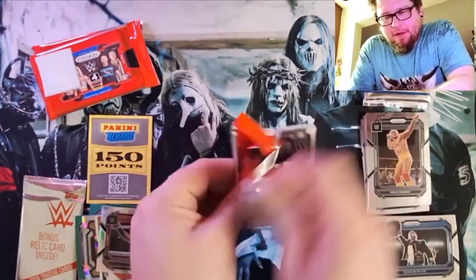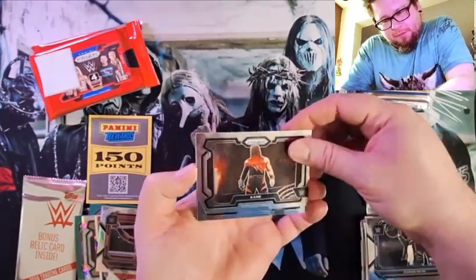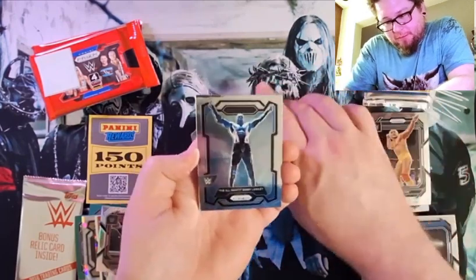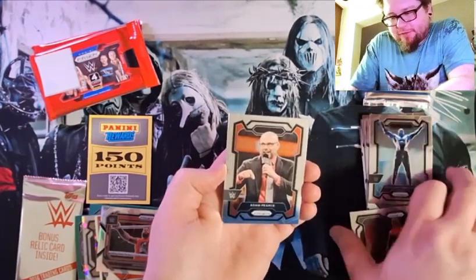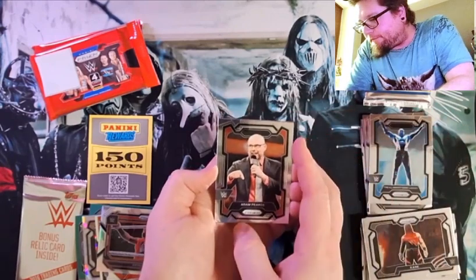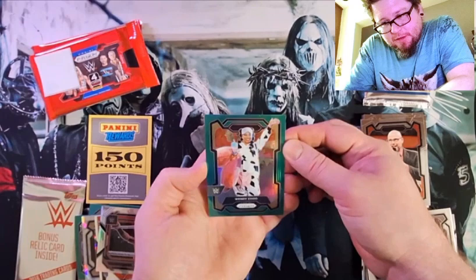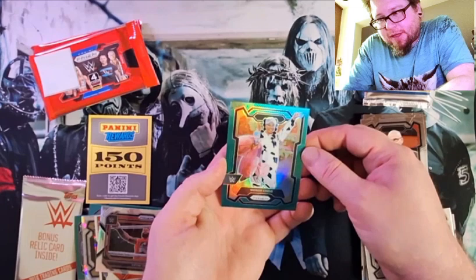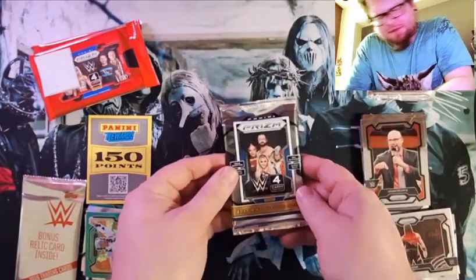2024 pack here, Panini Prism. Kane on top — the Big Red Monster. The Almighty Bobby Lashley — he looks like Mr. Manhattan from the Watchmen. Adam Pearce and Wendy Chew. That looks like it's like a green prism — it is a green, like a prism but an alternate insert color. Looks a little different.